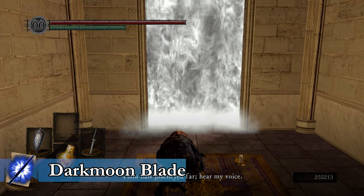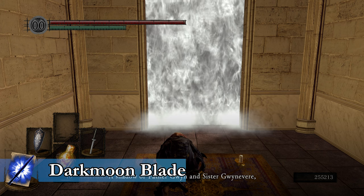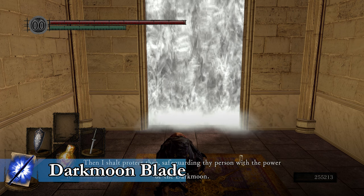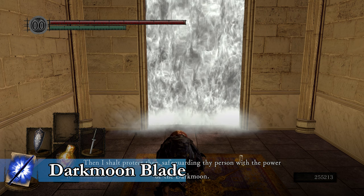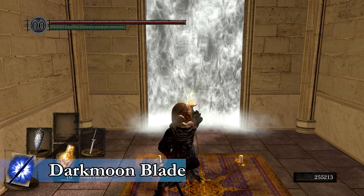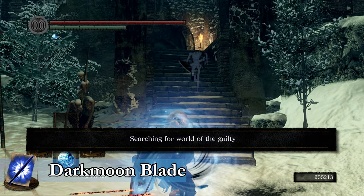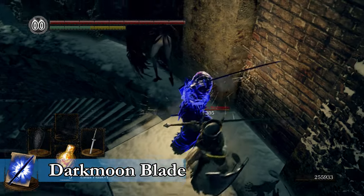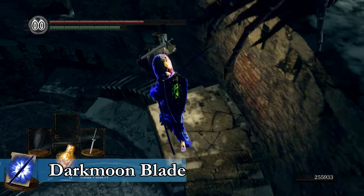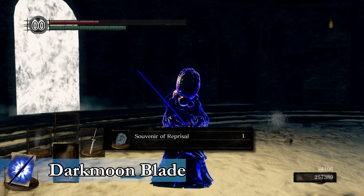Now let's talk about the Covenant Miracles, starting with the Blades of the Darkmoon and the Darkmoon Blade Miracle. In order to join the Blades of the Darkmoon, you need to reach Dark Sun Gwyndolin's fog wall, but instead of going through and facing him as a boss, you want to kneel on the carpet in front of the fog wall. Upon joining, you'll receive a Blue Eye Orb as well as a Ring. The Blue Eye Orb can be used anywhere to invade the worlds of the Guilty. Equipping the Ring while in Anor Londo acts as an auto-invasion mechanic, similar to the Forest Hunter's Covenant. You need to kill Guilty players, and upon killing the host of that world, you will receive a Souvenir of Reprisal.